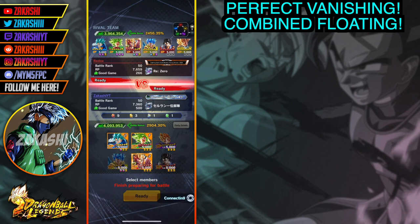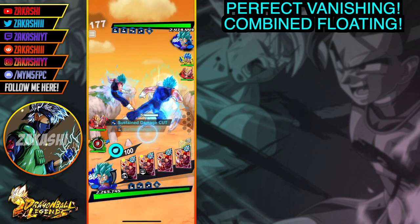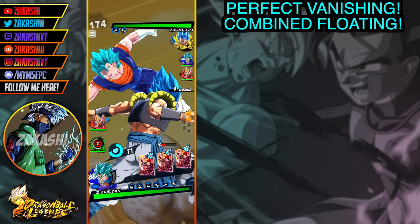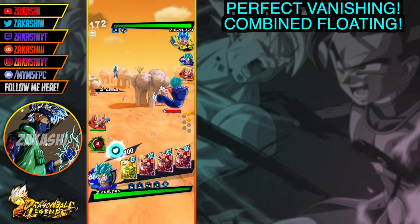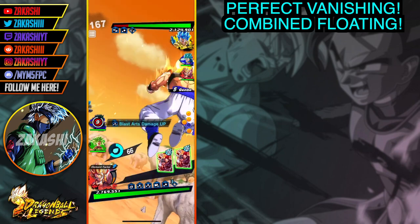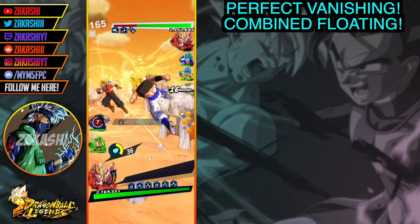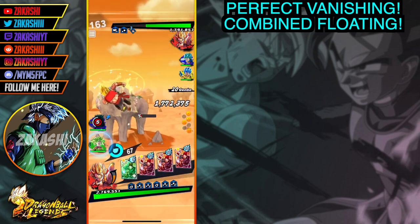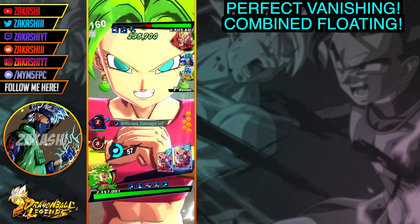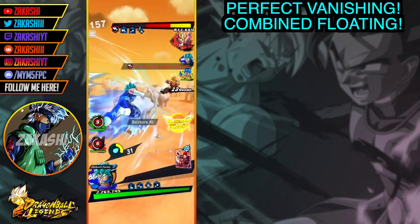My name's Akashi and in this video we've got a PvP tutorial on perfect vanishing. I know you guys get annoyed when the enemy gets a perfect vanish and you're screaming 'they're lucky as hell,' and in most cases they probably are. But there is a method to actually increase your chances of getting perfect vanishes. To keep it real, most times it's luck because it's about predictions, however there is a way to increase your chances.